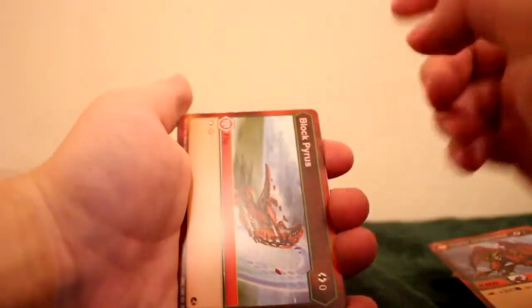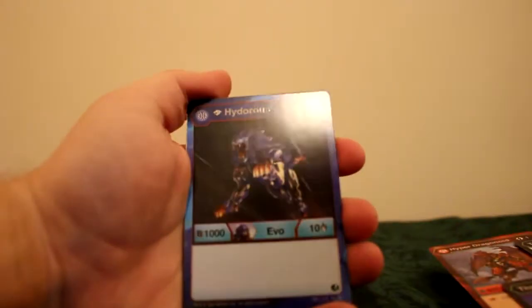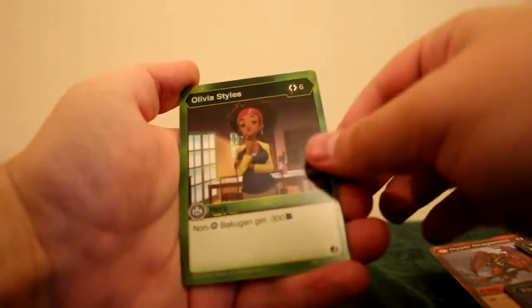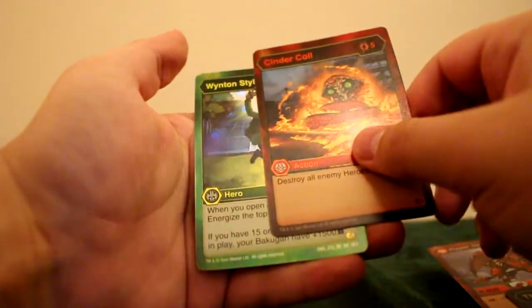Final pack: Block Pyrus, Block Ventus, Terrify, Thought Decay, Unrivaled Jump, Prismatic Bolt, Diamond Hydras Evo — not super crazy rare but a normal standard rare so not bad. Olivia Styles for one of our hero cards. Cinder Coil — destroy all enemy heroes, could be good against a hero deck. And a fourth Winton Styles — if this is our fourth I'm absolutely awestruck. We'll take a look at all these cards now.